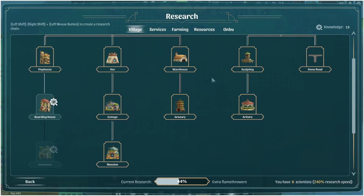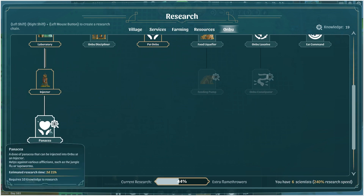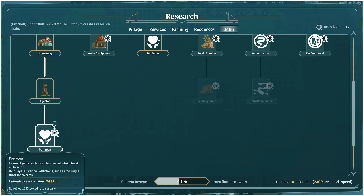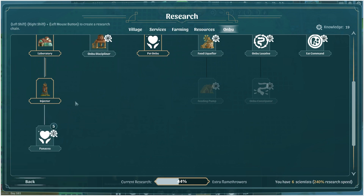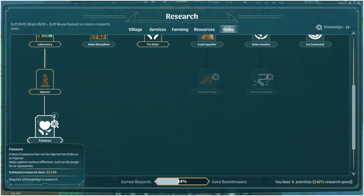We're currently researching extra flamethrowers, which means getting our injectors done. The next thing we want to do is panacea, so after the others are done we'll try to get panacea done — because that way if we go into the jungle and Anbu gets jungle flu or tapeworms, we can hopefully heal him. But we're going to need to figure out how to make those recipes as well.